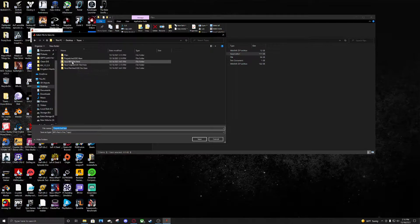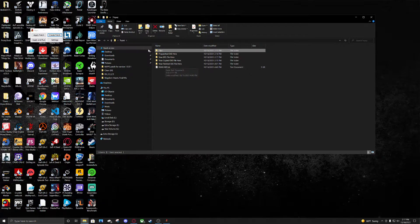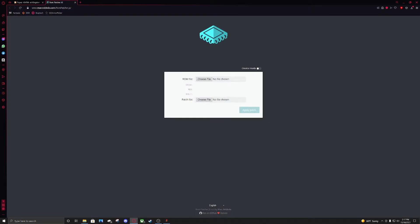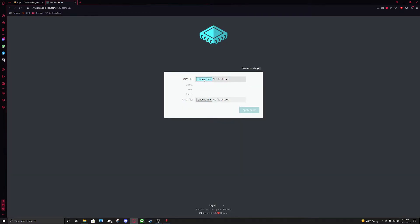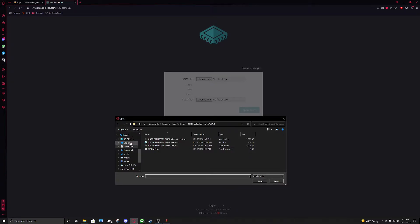Save it to your BPS file location, then click Open and then Save. Name it whatever you want, as long as you know what it is, then click OK. Now we need to apply the patch. You can do it through Flips, but I like to do it through rompatcher.js because it gives a little check mark. Open up your browser, go to rompatcher.js from the Nexus page. For the ROM file, go to Desktop, then Topaz, and click on your copied exe file — KingdomHeartsFinalMix — and click Open.